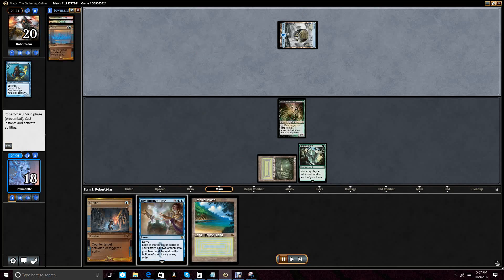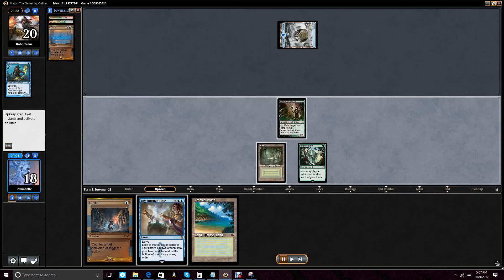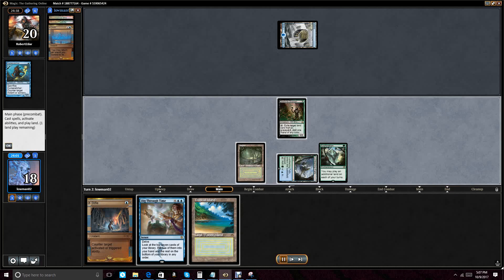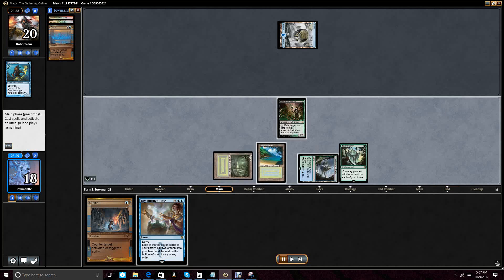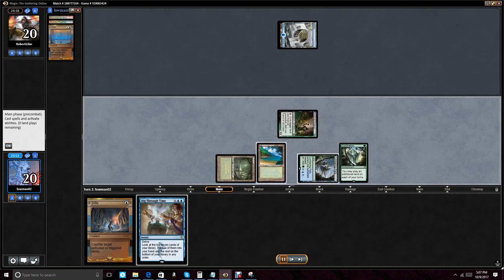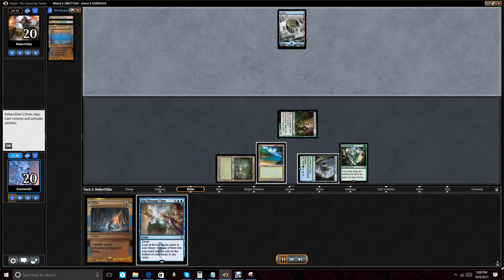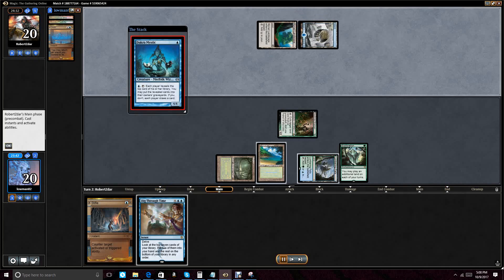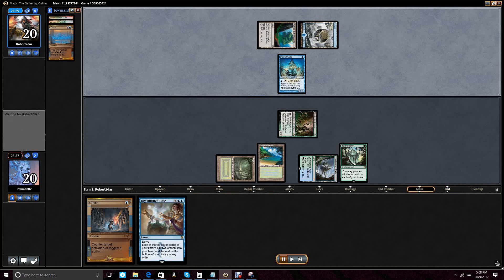I don't think it's the best Daze target in the world, but the problem with Cursecatcher is it's going to mitigate the power of Daze. I ideally want to use Daze when I don't have to pay any mana for it, so I just go for it to fuel the Delve. We draw a land for the turn — not a bad deal. I exile his creature to remove any possibility of him having a Delve draw engine like Dig Through Time or Treasure Cruise, and because I want to leave my cards in my graveyard for Dig Through Time.